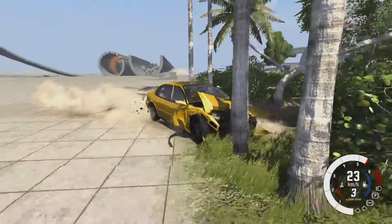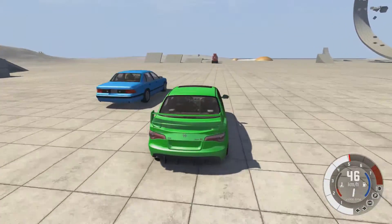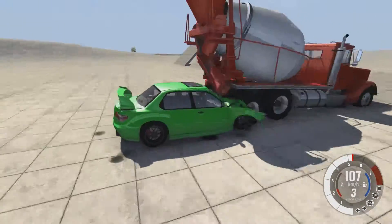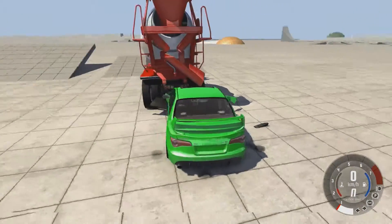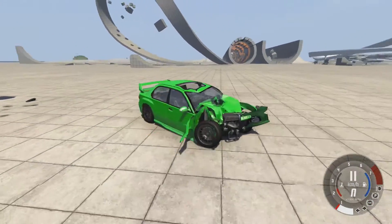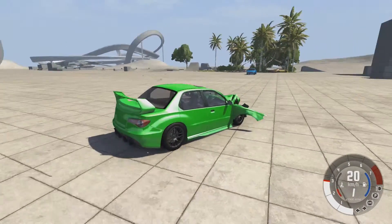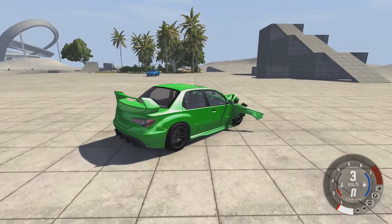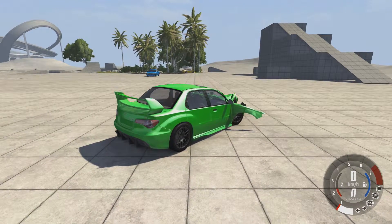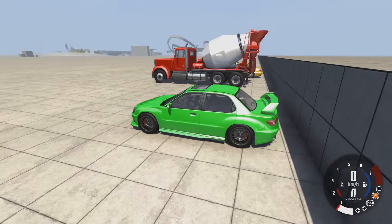He wasn't even stuck in the back of the cement truck — still drivable, which is absolutely amazing. Now our last test subject: the all-wheel drive green car. Hopefully a little bit safer than the others. Oh, I think he's done the worst. Still drivable, but that engine bay is gone and the downspout thing actually went into the top of the roof. So green car is last, yellow car is first, and blue car is second.